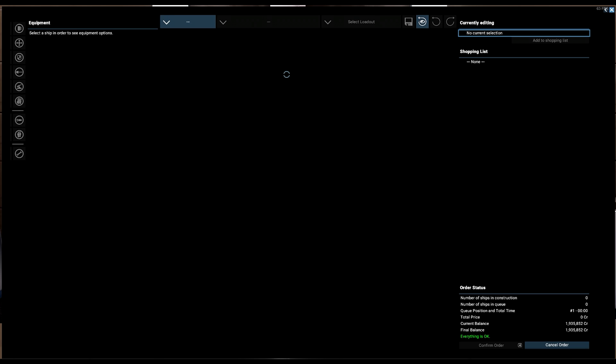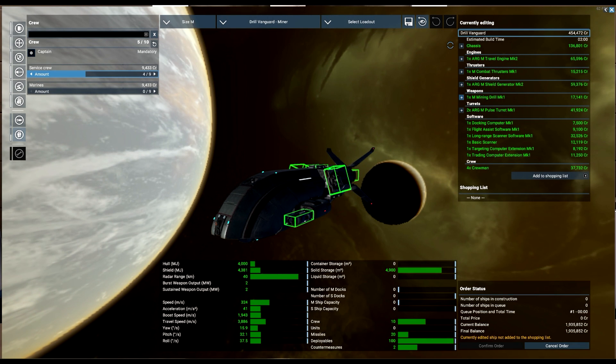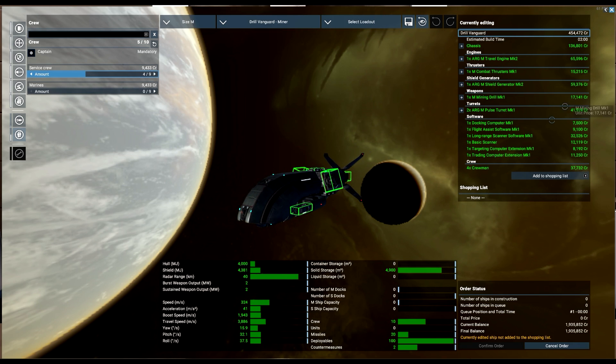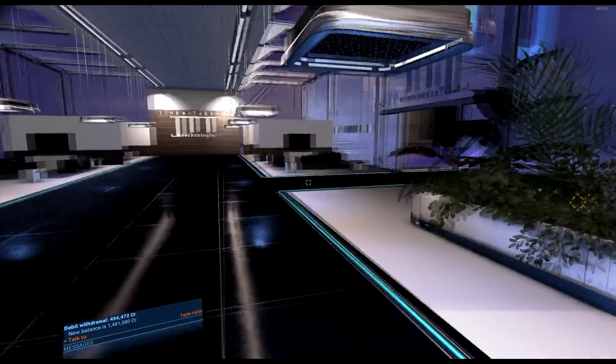We're going to order an M-size ship. Since we're in Argon space, we'll get the Drill Vanguard — in my opinion it's better than the Sundar Vanguard for mining. The total cost of this vessel is 454,472 credits, which isn't too bad. Add it to the shopping list; there are no other ships in construction and it only takes about two minutes to build. Confirm the order and that's it.